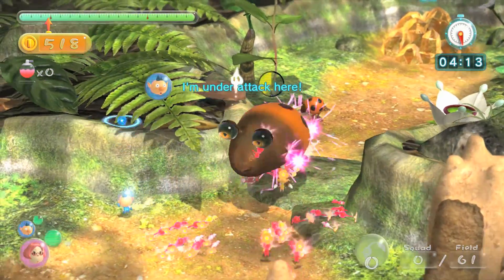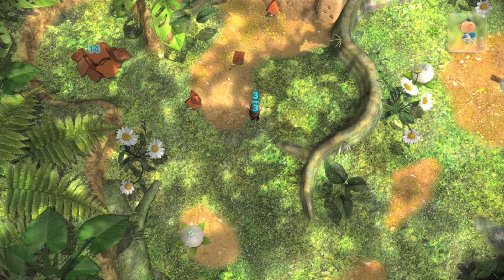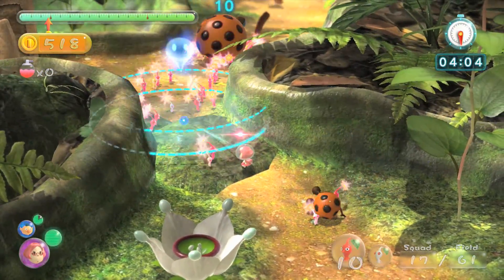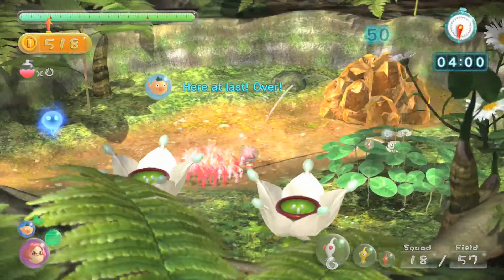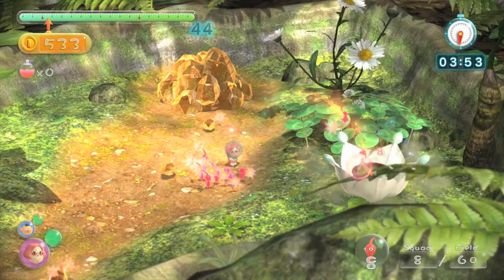I'm actually slapping this orange Bulborb with Brittany. Your captains do have a little bit of an attack — it's a very minor slap or punch attack. It doesn't do a lot of damage. Honestly, I don't know when you would use that, but I was just using it to help my Pikmin out there. Maybe that's the only time — on a really bulky enemy — because it's not going to do a lot of damage at all. And so we're using these flowers up.